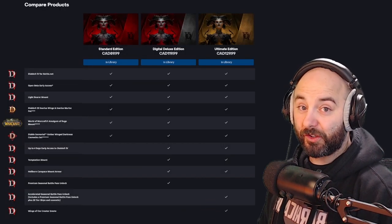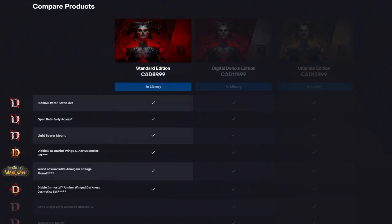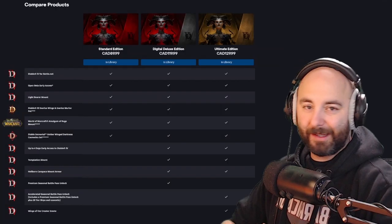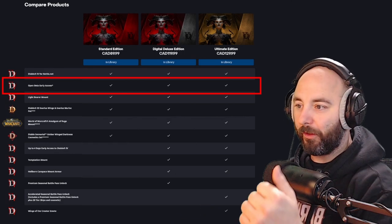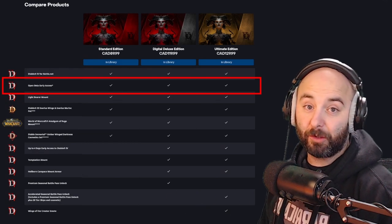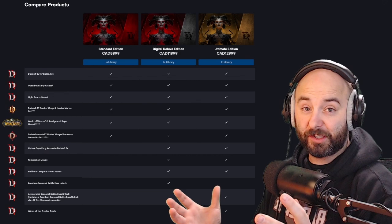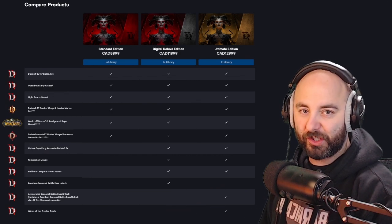We're going to start off with the Standard version. There are six things that you get for $90 Canadian, which is the base price. The first is Diablo 4 on Battle.net. The second is access to the open beta when that becomes available — and it doesn't matter which version you get, Standard, Digital Deluxe, or Ultimate, you all get access to the open beta. You also get the Inarius Wings and Inarius Murloc Pet for Diablo 3, the Amalgam of Rage Mount for World of Warcraft, and the Umber Winged Darkness Cosmetic Set in Diablo Immortal.